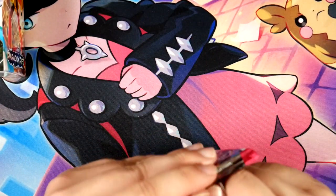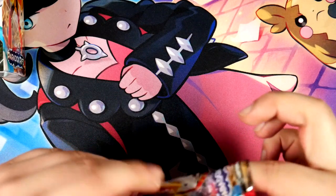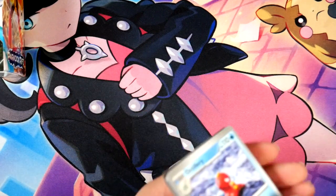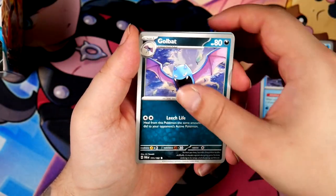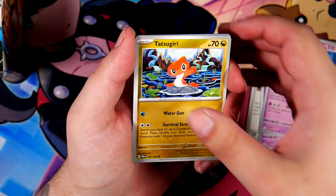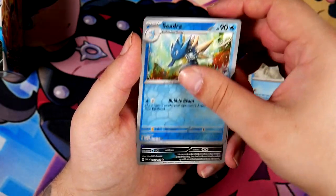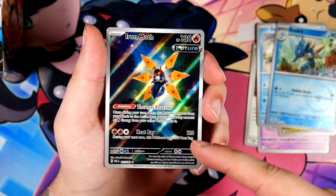Similar to Pokemon 151, although the pull rates for Pokemon 151 were atrocious — well, they still are. The chase card I would really want to pull is the Iron Valiant EX, but that isn't the only really cool one. There's the Roaring Moon, the Golden Goal, and also Altaria. I was gonna get to the illustration rares.